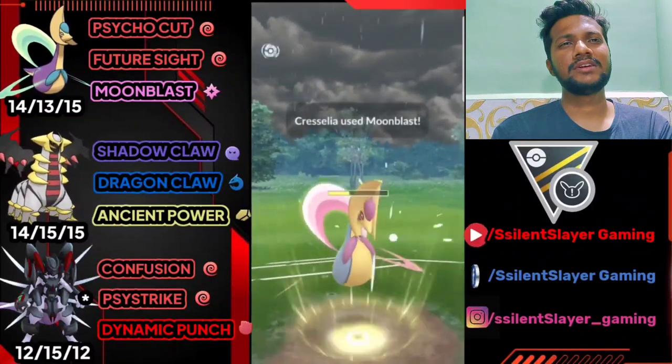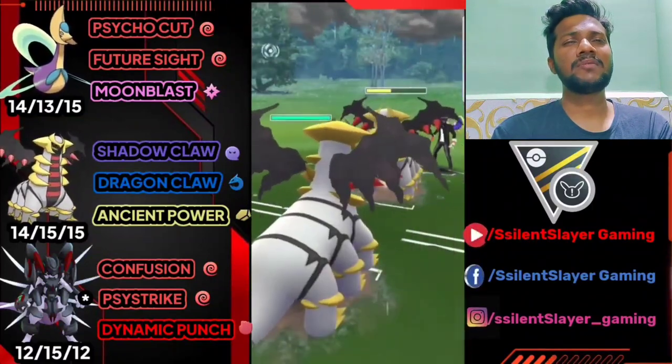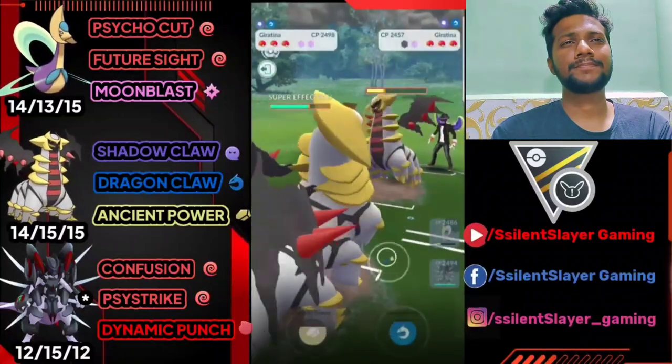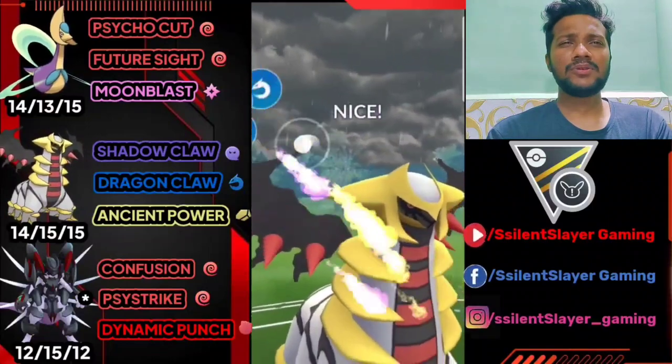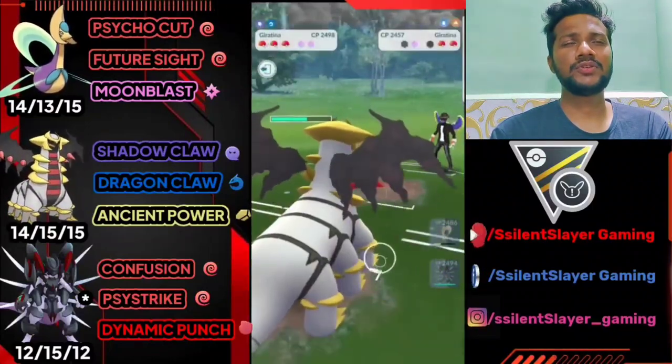Let's go for the Moonblast — bye bye to opponent's Giratina. He's trying to catch my move on our Giratina. Let's farm down his health with Shadow Claw and Dragon Claw. We need just one Dragon Claw. If he doesn't shield this, it's bye bye to his Giratina. We got both shields saved and he lost one shield. Let's see what he brings.